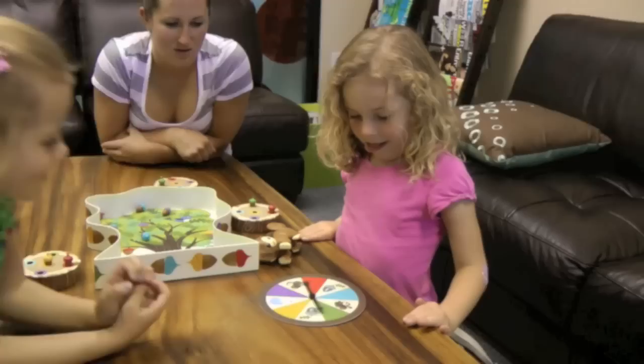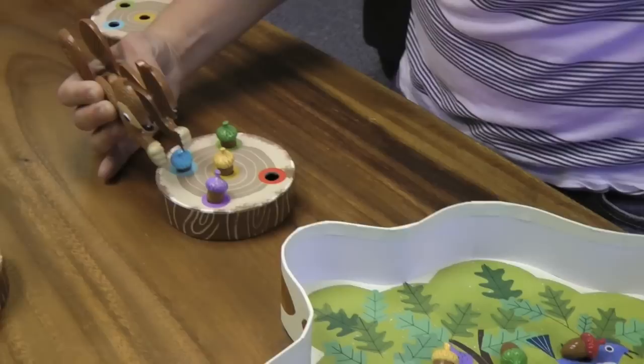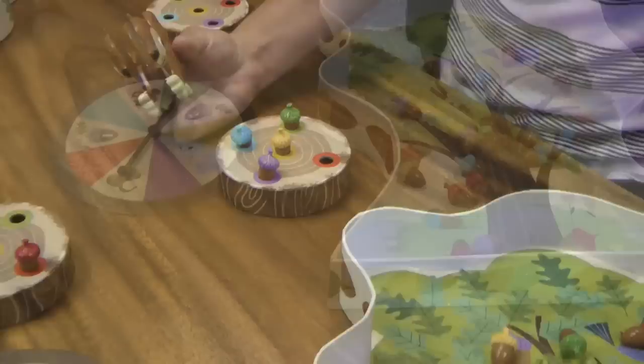Uh-oh! The squirrels are hungry! Race to fill your log with colorful acorns first to win this game of strategy for preschoolers. Use your squirrel squeezers to pick the acorns up and put them in the matching colored hole in your log.